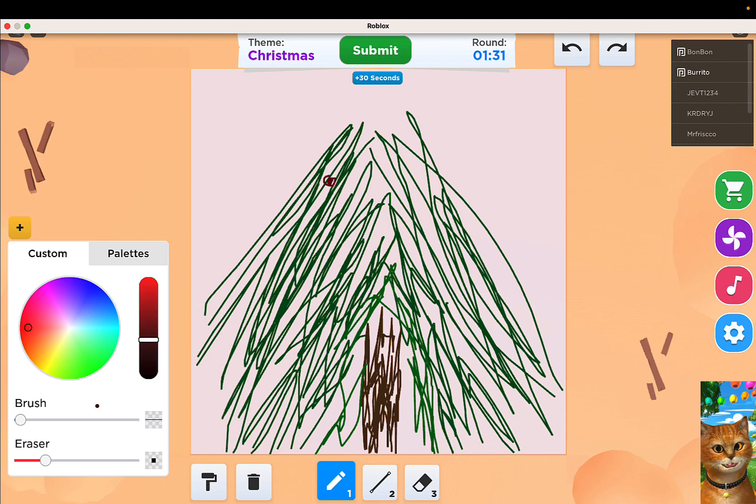Oh, I like my tree — it's pretty good. Let's add some decorations, some lights: red, blue, and green, and yellow tree lights.